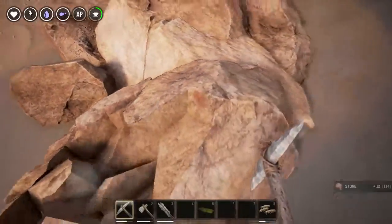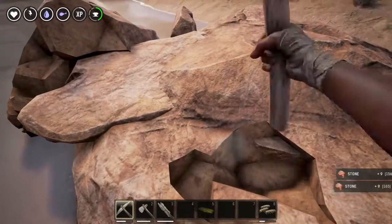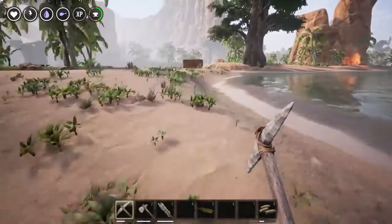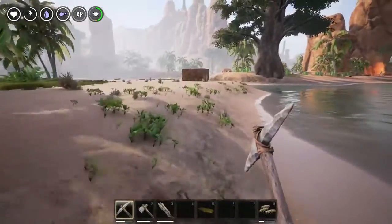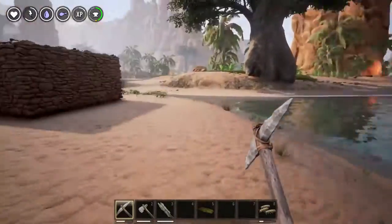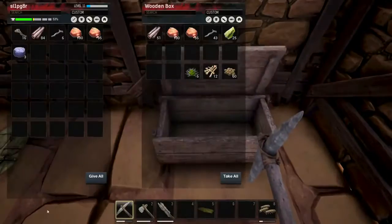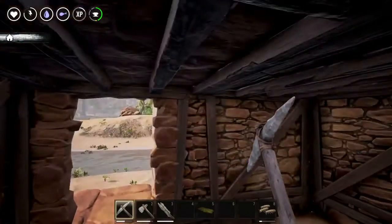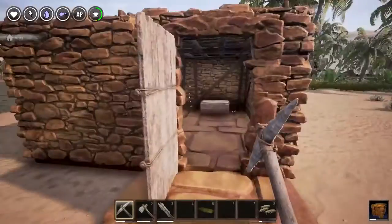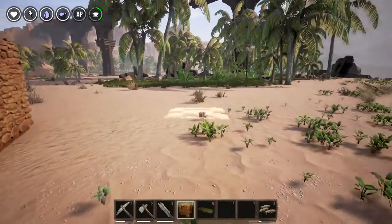We're doing some hot Conan Exiles action - the brand new game is out and I'm having so much fun playing. In the last episode we built this little starter house, but this is definitely not the deal. It's not a good deal at all - it's garbage. So we're going to go ahead and try out something else.